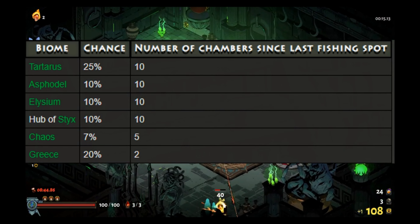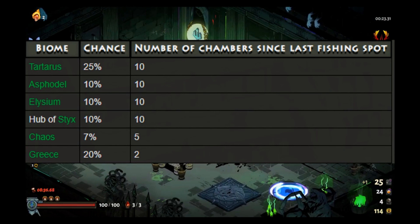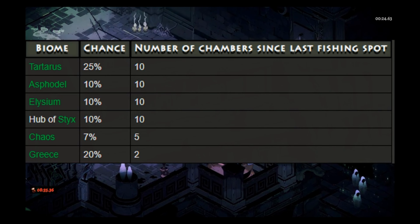Let's talk about fish spawning chance in each zone. Tartarus has a 25% chance, Astrodale a 10% chance, Elysium a 10% chance, Temple Sticks a 10% chance, Chaos a 7% chance, and Grease a 20% chance.